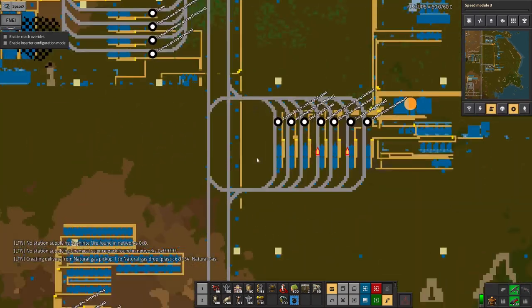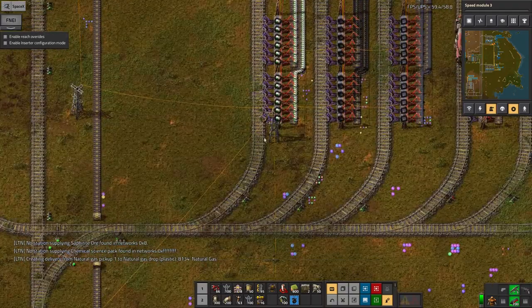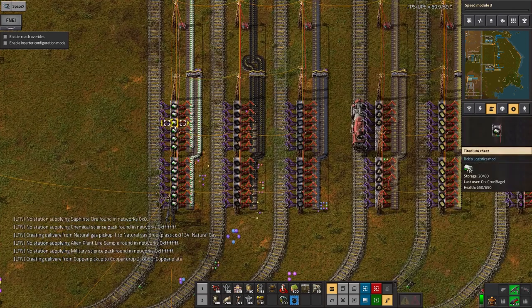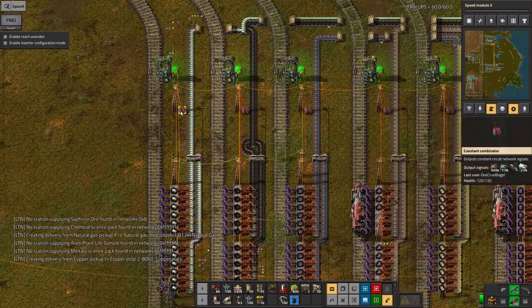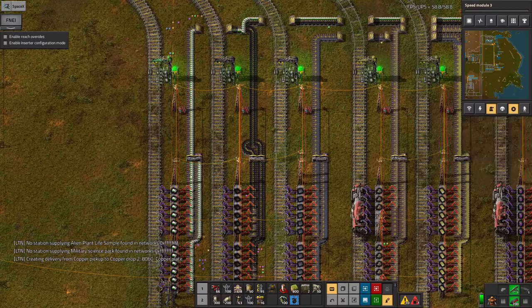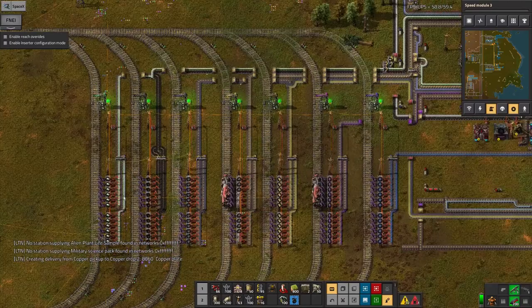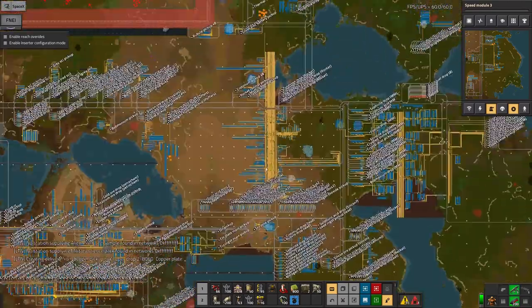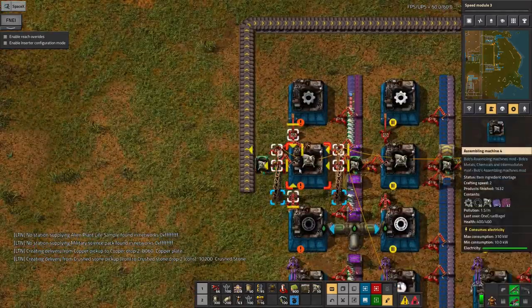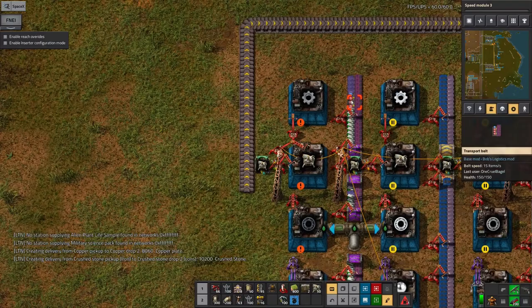There were a couple of minor things I had to sort out to get this working. One was, it turns out these things are quite big, so you can't have very many in a chest. So I needed to tweak the numbers on here - that's at a thousand and minus two thousand, whereas normally you have eight thousand and minus twenty. So I've just tweaked those a little bit to make sure the deliveries come through. And we had some issues with the radar units up here - they weren't being built because of these alien artifacts.